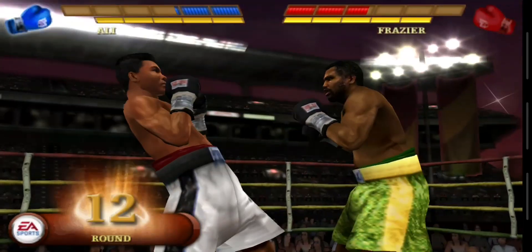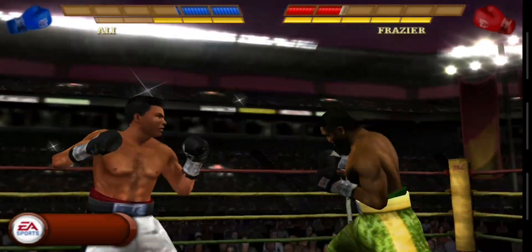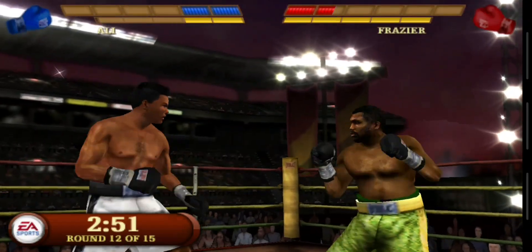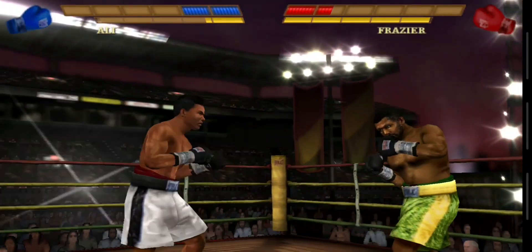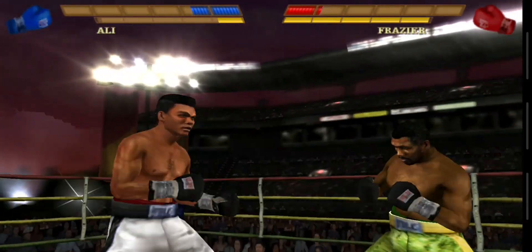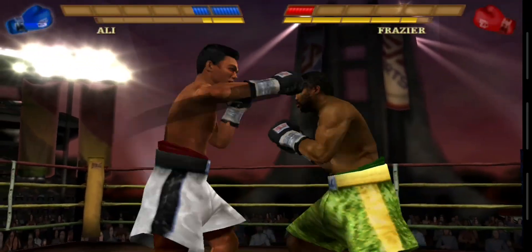That bell means it's time to get going with round number 12. A devastating hook gets in for Ali. He feints and lands a good shot — he misjudged that hook. What a hook to the body by Frazier, bringing him in with a nice move. Good shot. There's a small cut near his right eye, but it shouldn't turn out to be too bad for Ali.